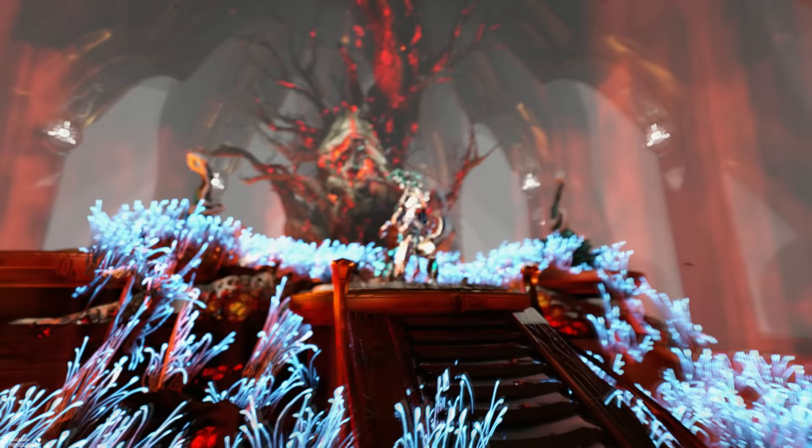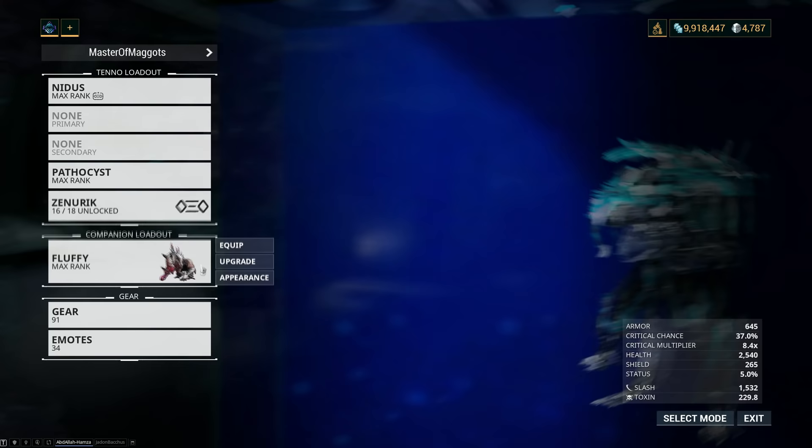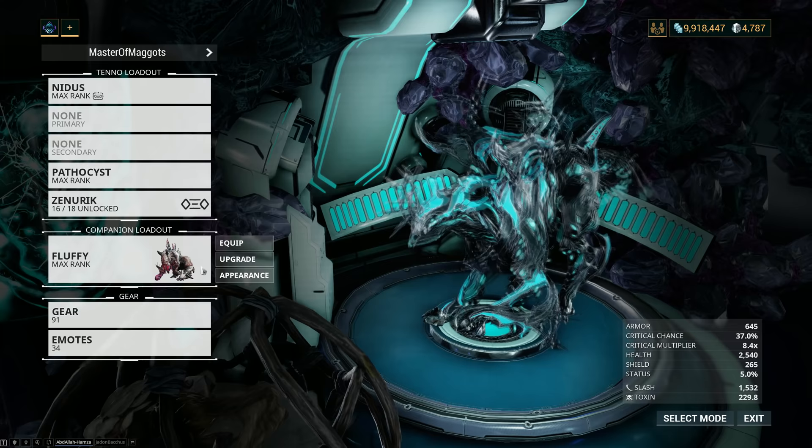The idea behind this setup, which I decided to call the Master of Maggots, is to spawn all the maggots. We're going to run Nidus who can spawn maggots with his ultimate, we're going to fight with the Pathocyst which spawns maggots either mid-flight or when hitting an enemy, and we're also going to use a Helminth Charger with the Strain set which periodically makes it spawn maggots as well.